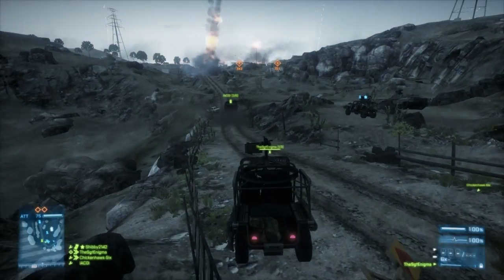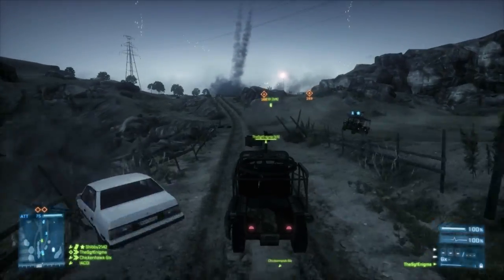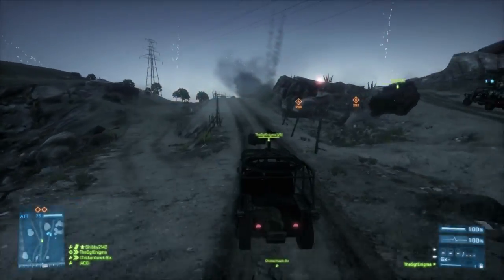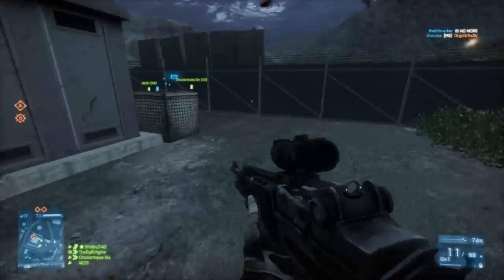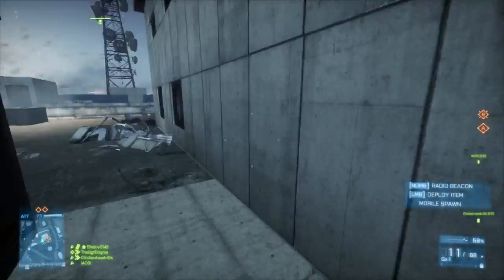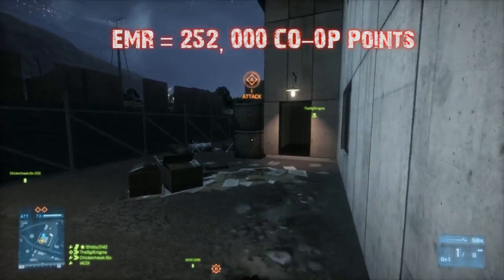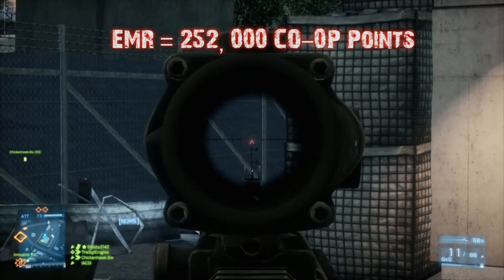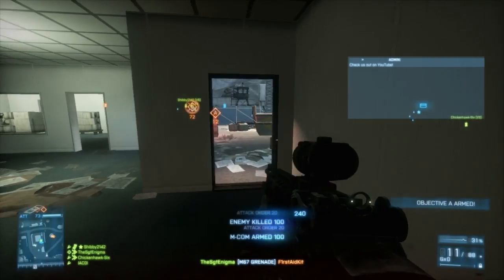What's going on everyone, this is Sarge and you're watching a 32-man Rush on Tehran Highway, playing with some of my boys over at Quantic. You're going to see me run around as a recon and then kind of switch throughout the middle of the game. The weapon of choice here is the M39 EMR — it's a semi-automatic you unlock for co-op. I believe it's either the fourth or fifth unlock you get for co-op, and it's a pretty good weapon.